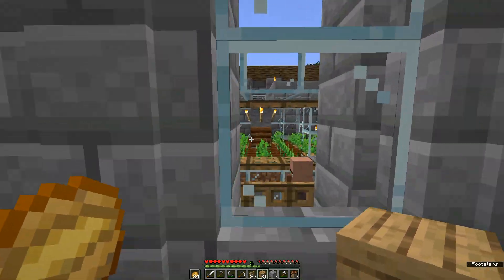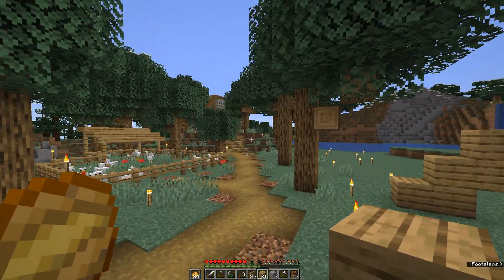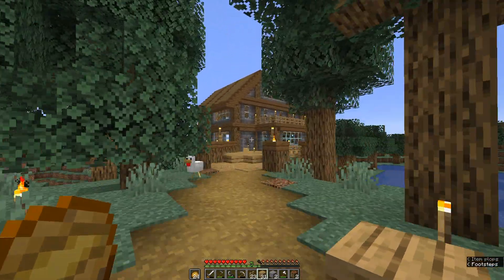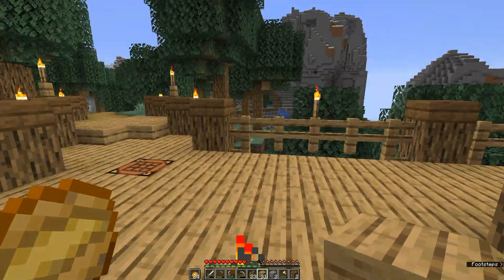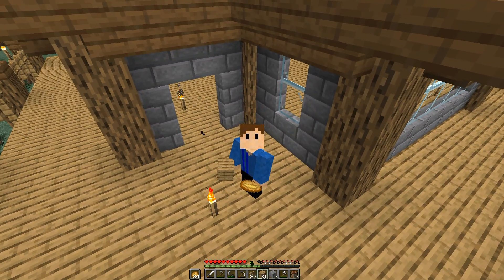Anyway, this villager breeder is really easy to build. I would recommend if you want to try building it yourself, go back to when I was looking in the creative testing world and just pause and take a screenshot there. So I think that's going to do it for this episode. I know the first chunk was kind of long and I did ramble on a lot about life updates, but it's been a while and I thought an update was worth it. If you've got any questions, feel free to leave them in the comments section below, and I'll catch you all later.